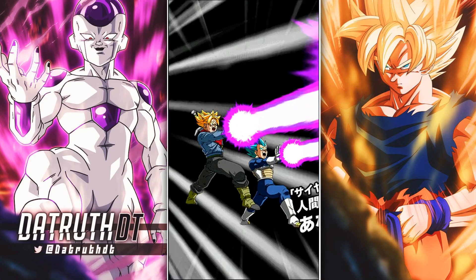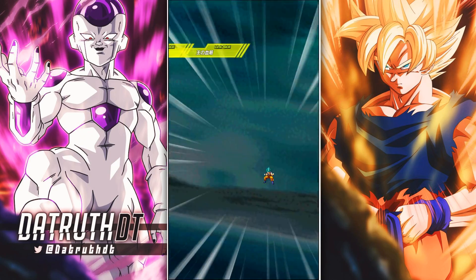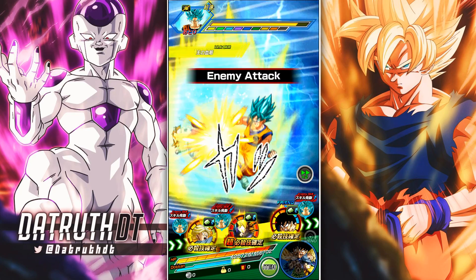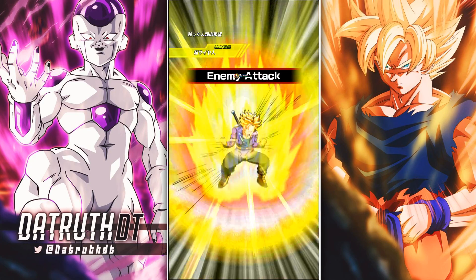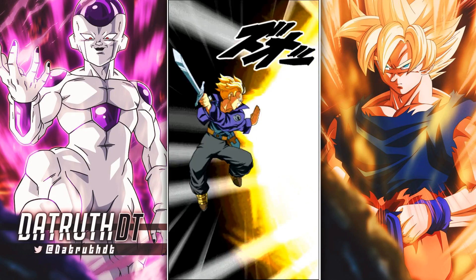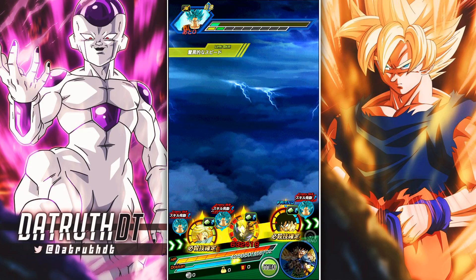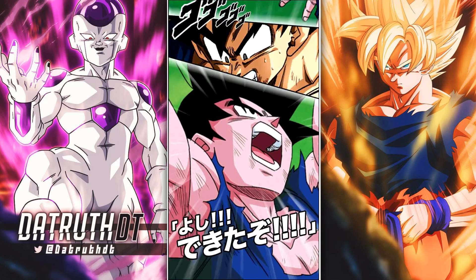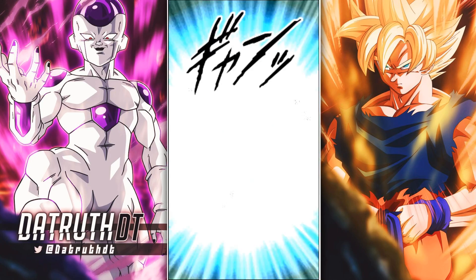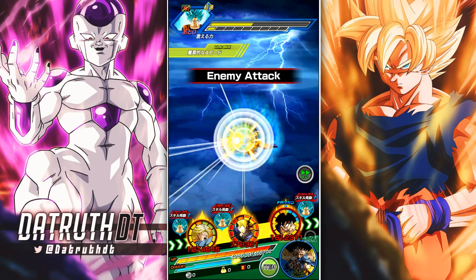EZA Rage Trunks can get a super attack off — being in the first slot and supering first, he's going to give a moderate attack buff to LR Trunks. I gave EZA Rage Trunks 15 dodge, and then there's 3.28 million again. He has a 50% chance to crit from his passive — that's really big damage. And then the additionals — with 20 additional it's very very common that you'll see them bust that out.